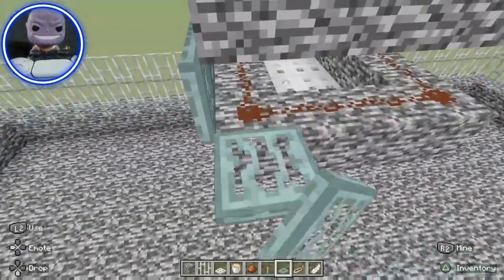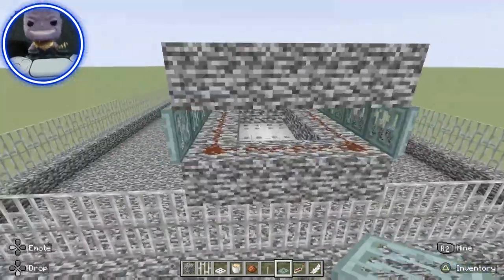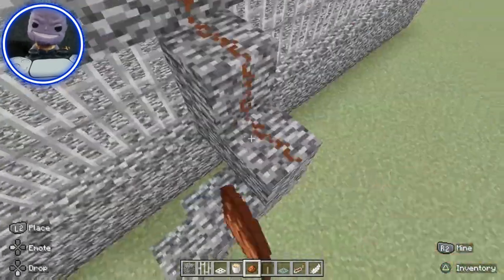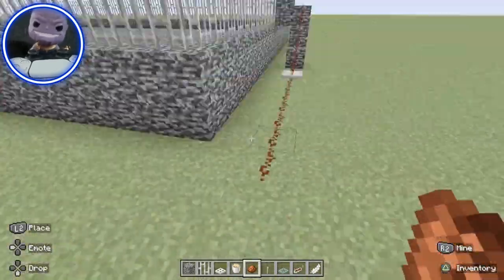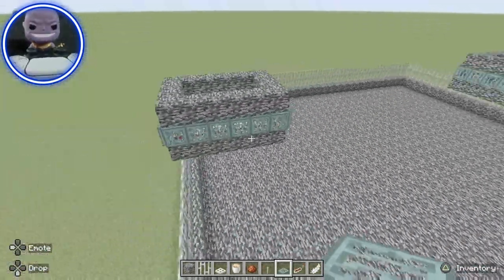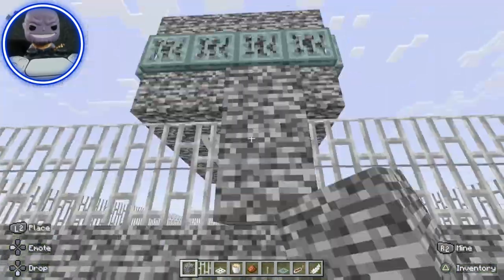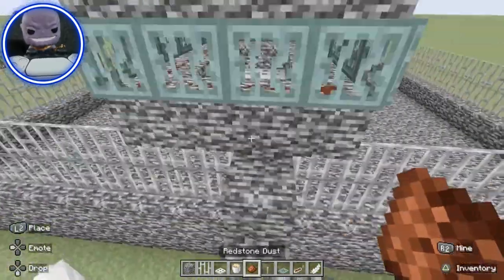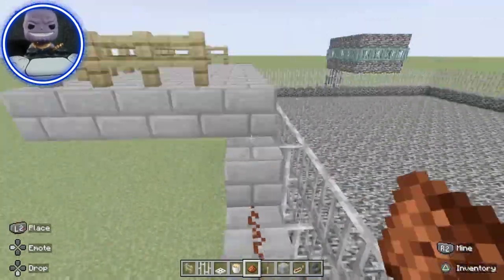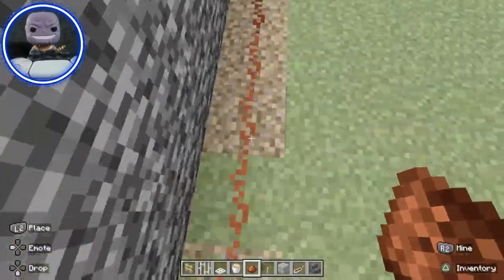Add some trap doors to kind of hide the redstone. This is going to be what I call the mob dispenser — this is what I'll use to drop the mobs out when they go to fight each other. Nice, this will be perfect. Now we just have to build one more, and there we go. I ended up building a platform and running the redstone dust up to it. That way, I can have the lever right here to drop the mobs in and also have a perfect view of the action.